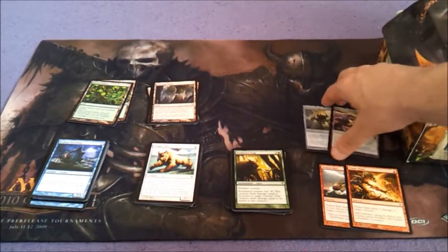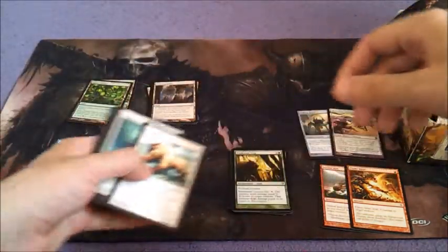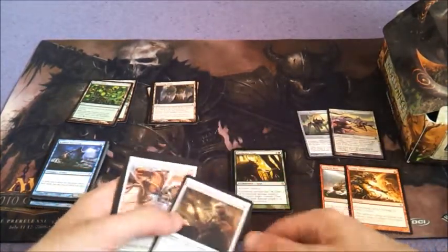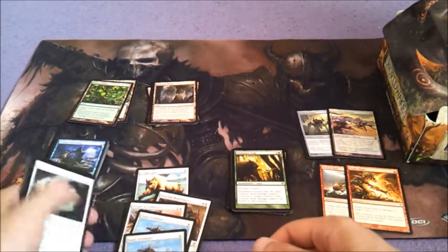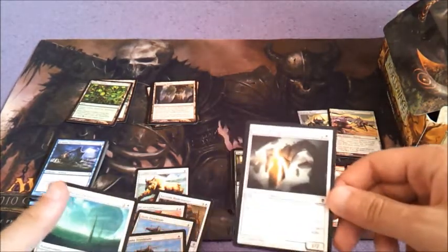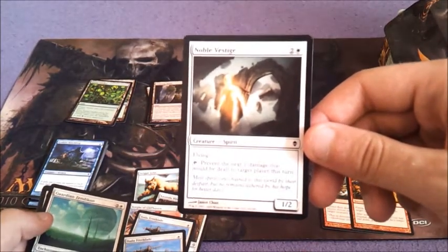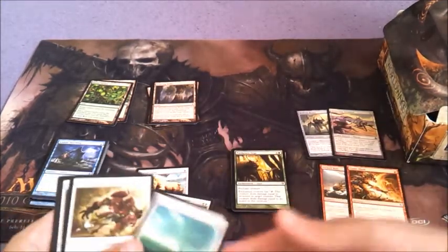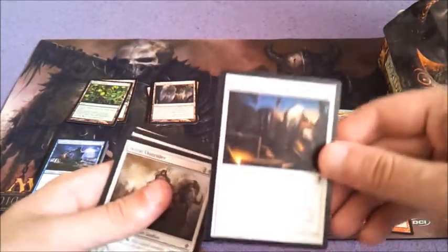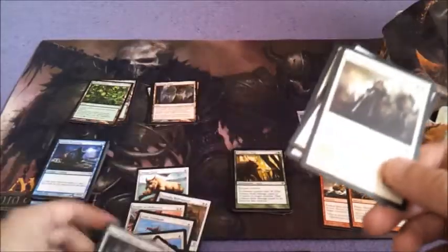Again, this is just building a random deck out of random cards. Steplinks — I think that's a must. Could have a couple. Hada Freeblade, Knight of Cliffhaven could be okay. Noble Vestige — it prevents one damage dealt to target player, so not great for now. Smite — okay. Survival Cache — yeah, I'll play Survival Cache. Repel the Darkness — yeah.